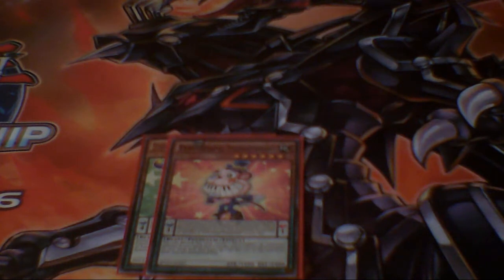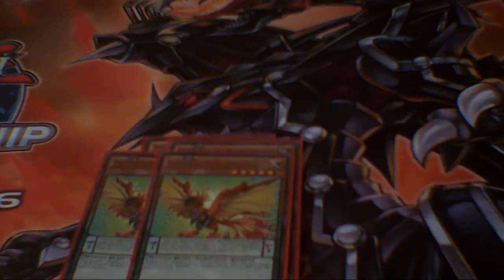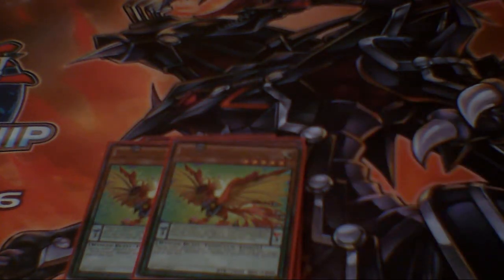Then one Performapal Monkeyboard — of course still really broken. Then a new addition to the deck: All Eyes Light Phoenix. It's a Level 5 Pendulum with Scale 0, and of course I search with it for Sky Iris. I think it's definitely pretty good.